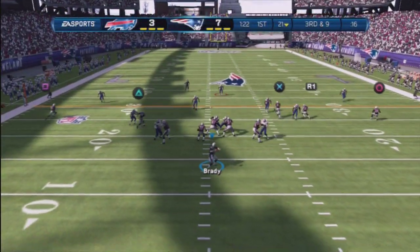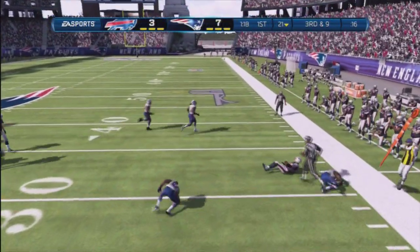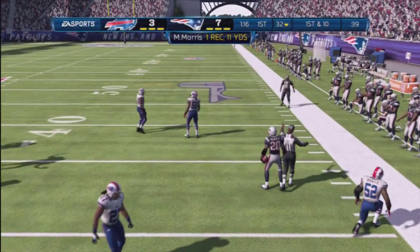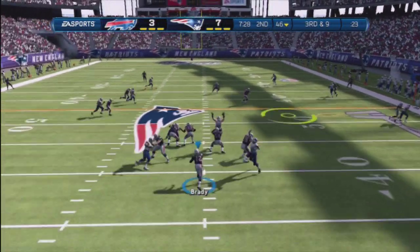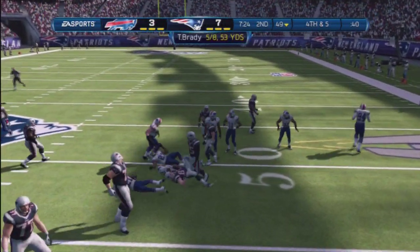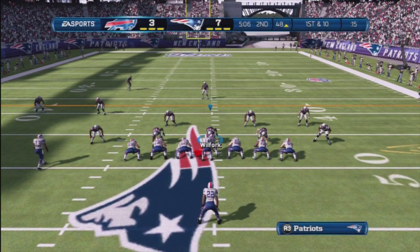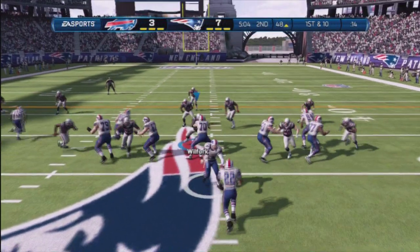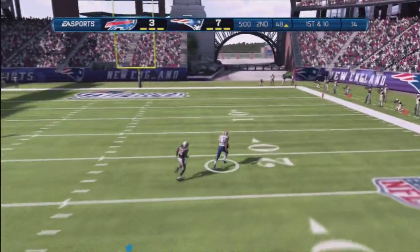Good hold. Third and nine, the quarterback throws to the right. He'll be brought down but not before picking up the first. Third and nine, looking for an open receiver on the right, stretching out to make the catch, the tackle was made. Now first and ten. Play action fake, dropping back to throw — on the money.